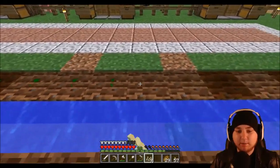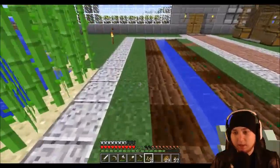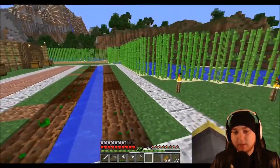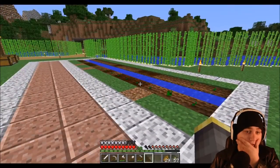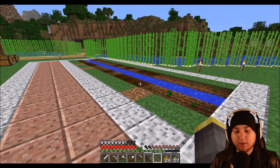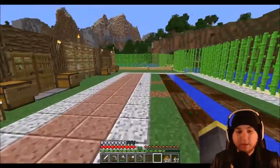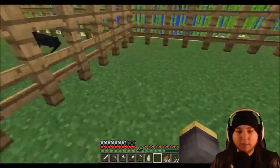So we just planned out the pumpkin farm — it was 18 spaces, which isn't bad. Eventually if we get watermelons we can put them in a row instead of pumpkins so that'll also be an option. That'll take care of today's episode — we got the pumpkin farm going, so we'll have yet another form of food, hopefully eventually with pumpkin pie.